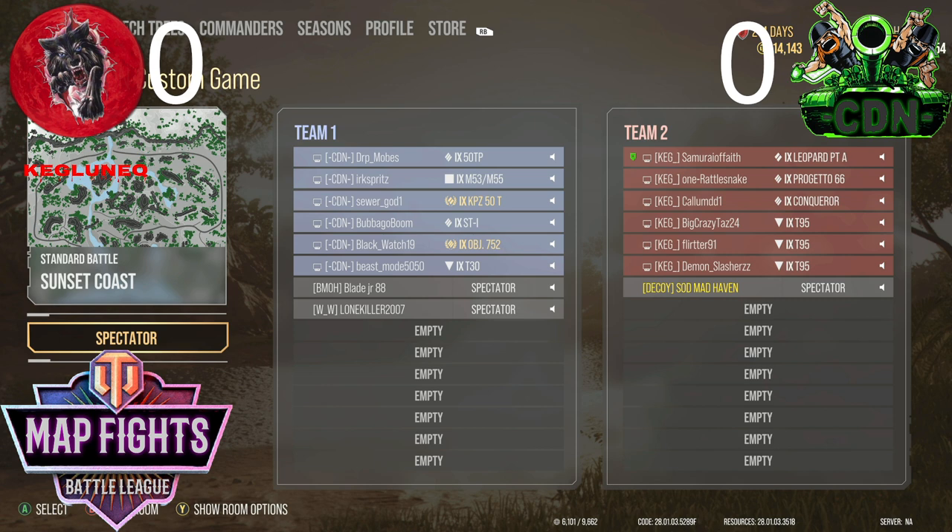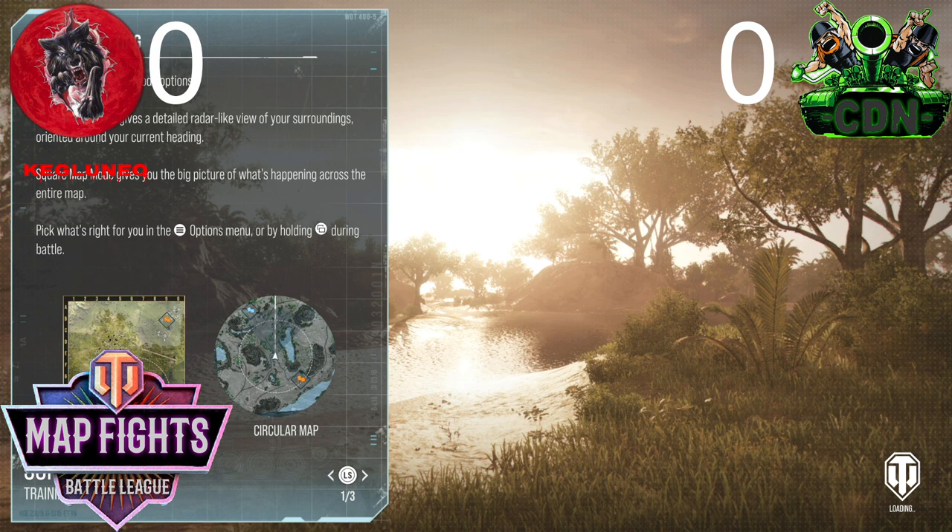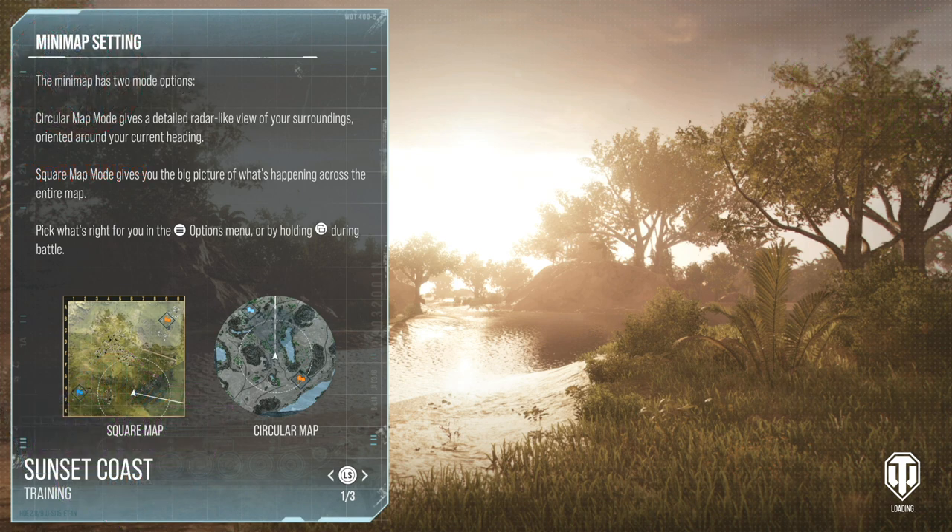Progetto 66 — I don't know about playing that tank. Then again, it kind of does counteract the Object 752 that CDN is pulling out. That's the Italian Heavy Tier 9 — I hear it's the best one in that lineup. We're going to have to see how that goes. This will be interesting to watch because I have not seen that tank in play yet.